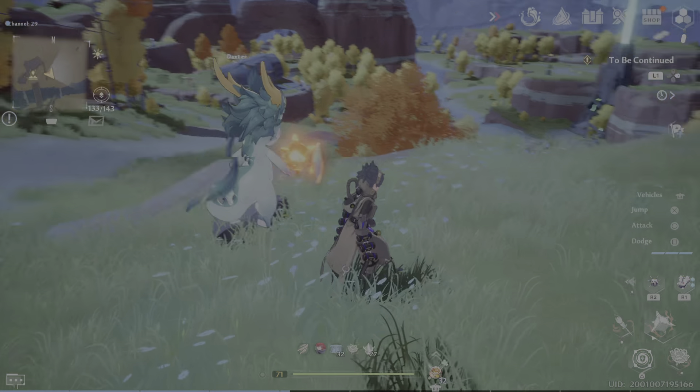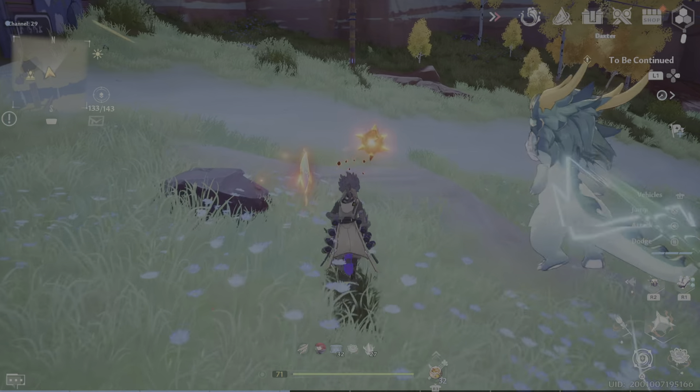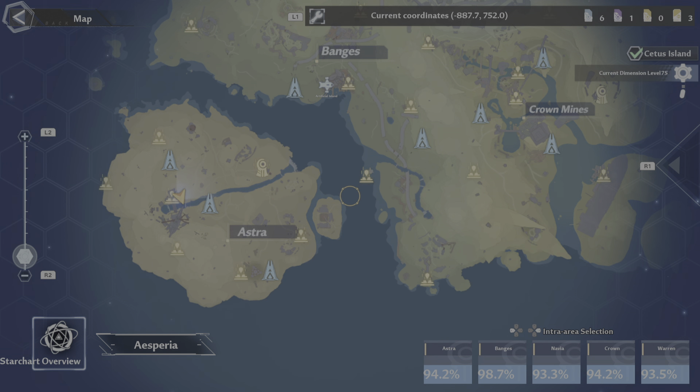Artificial Island also has two red nucleus as well. That's something I can post a YouTube video about — someone else has already covered it too. Another way to find them is through the exploration tab at the bottom.